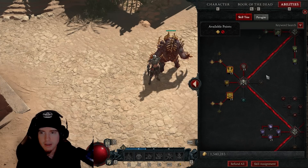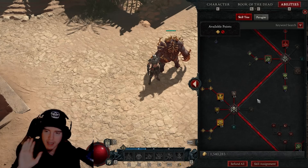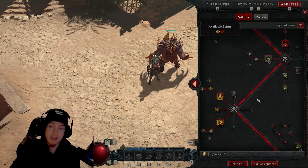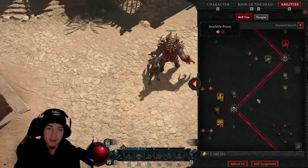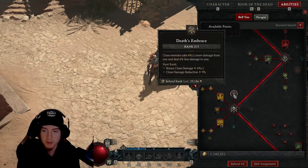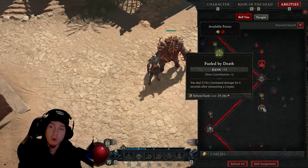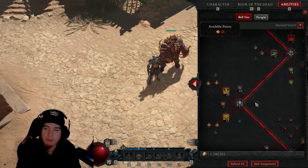We'll put those two points over into Death's Embrace for a bit more survivability. That should showcase in the gameplay footage that I didn't even need it to survive most of that content — it could have been even better. One point to Grim Harvest and then three points into Fueled by Death. If you have a necklace further increasing that, you'll have even more damage output.